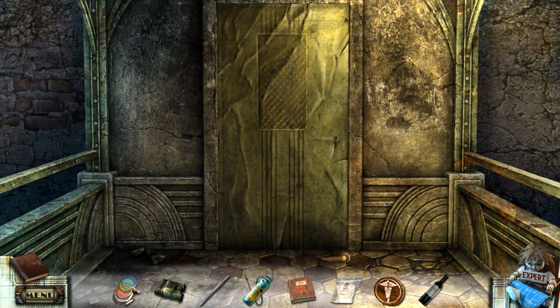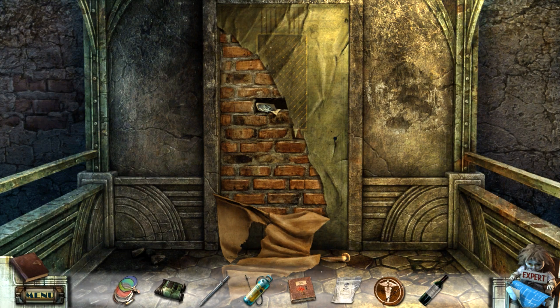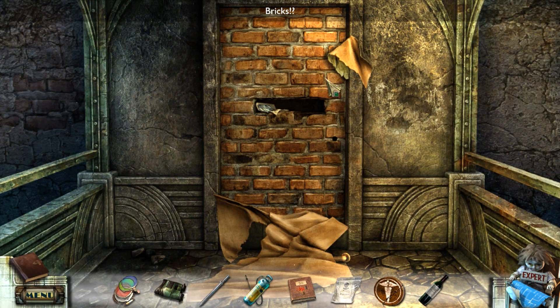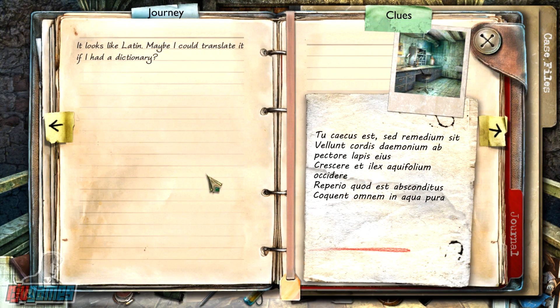This is blockade. For f... Wait, it's fake? It's just an image? Oh, wow. It's a paper door. What's this? And none of this was coincidence. I must find out. I shall follow the recipe. What recipe? What are you talking about? Well, this is in Journey, so hang on. Maybe in Clues? Wait, fucking what? It looks like Latin. Maybe I can translate it if I had a dictionary.